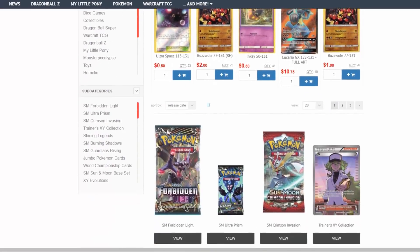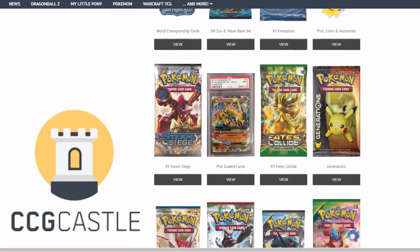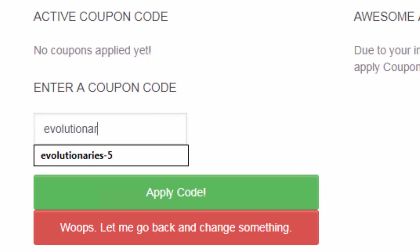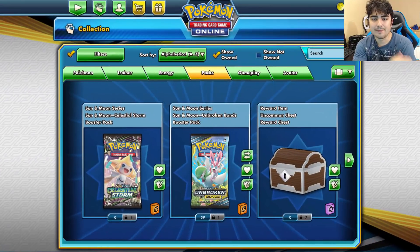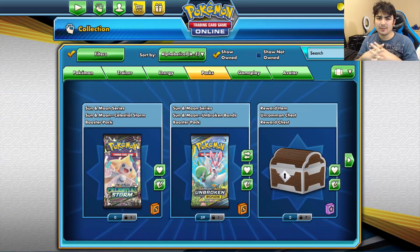For the best prices and service on Pokemon TCG singles and products, check out ccgcastle.com and use promo code EVOLUTIONARIES5 for 5% off your next order.